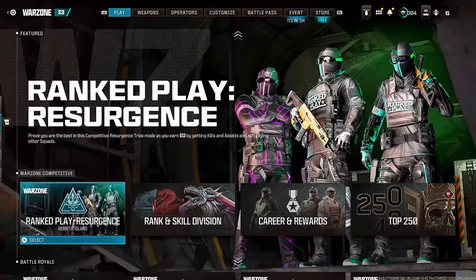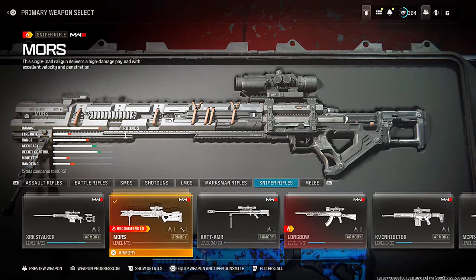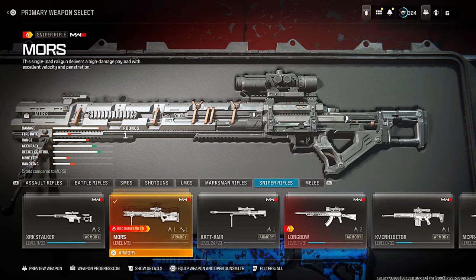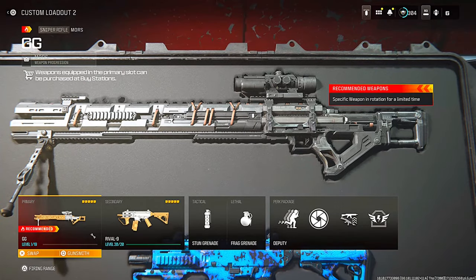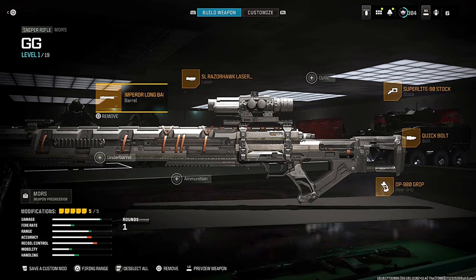The first thing you want to do is load up multiplayer, zombies, Warzone, whatever you want, and then load into a custom match. Go into the custom match and select the loadout you want to make. Put all the attachments on. As you can see, my Mors Sniper is literally level 1. I've put all of the attachments I want on it, and then in the bottom left it says Saber's custom mod. Go ahead and hit that button and save it as a custom mod.